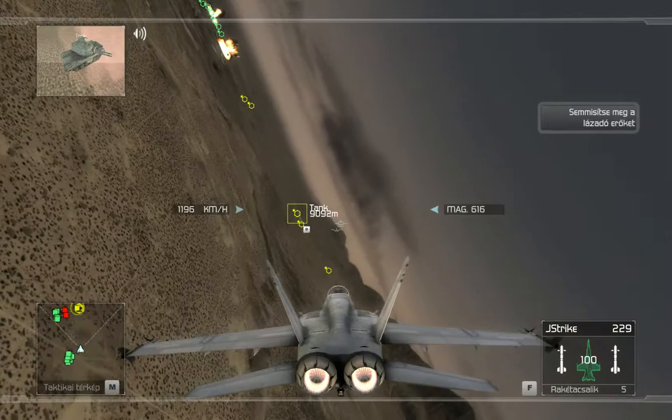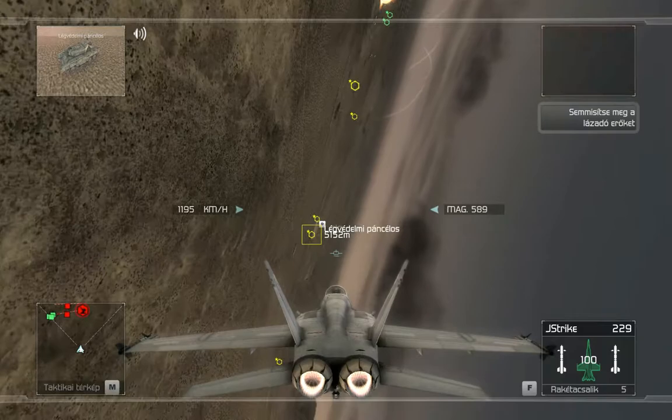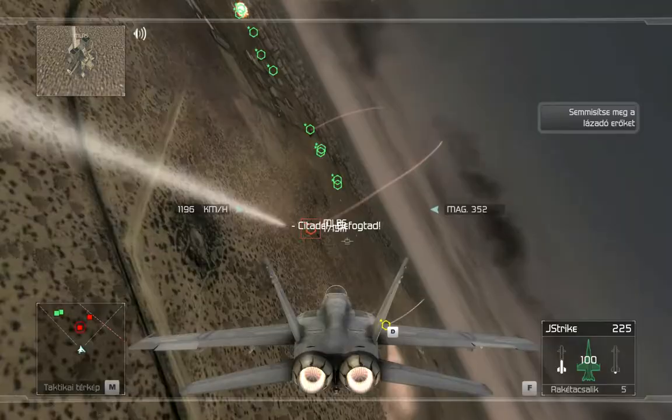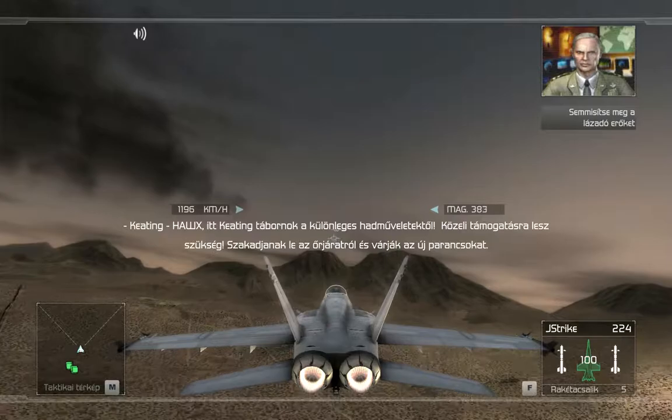I have another rebel convoy in sight — cleared hot, copy that, rolling in now. Weapon away. This is General Keating of Special Operations Command. I have a priority request for close air support. Break off your patrol and stand by for new orders. Copy, sir. What's the target?